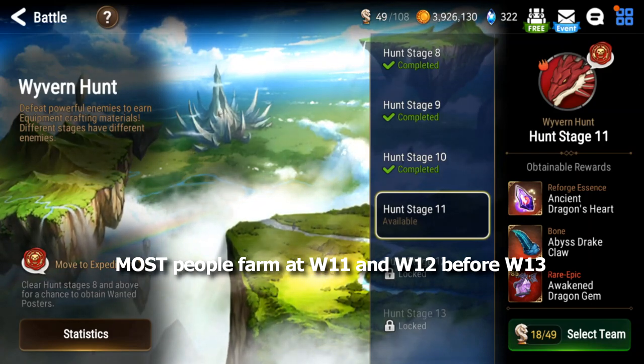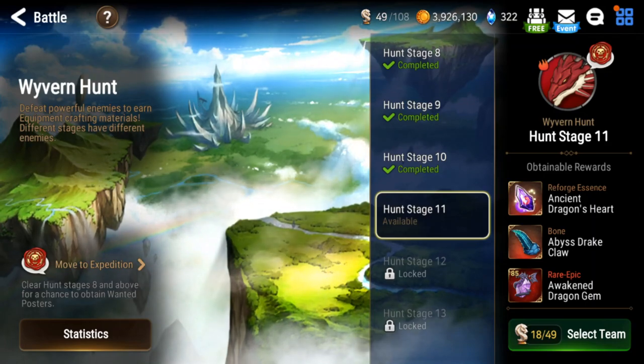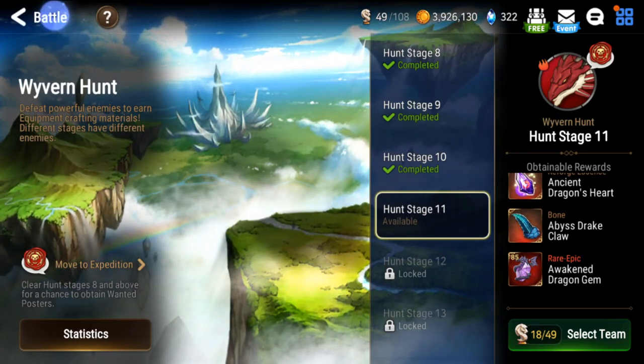You're probably going to make a pit stop at Wyvern 11 and 12 for a bit and then progress to 13. Wyvern 13 is a lot harder than 12 and 11 just because of the debuffs. But once you get there, you're basically in the home stretch — it's very, very easy. You just have to run and farm it a bit and take advantage of some events that are coming up.